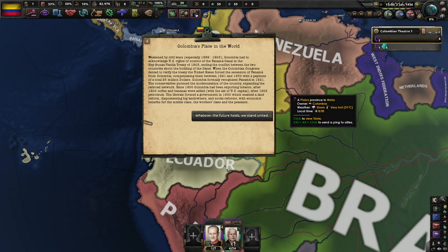Colombia's place in the world: weakened by civil wars, especially from 1899 to 1903, Colombia had to acknowledge US right to control the Panama Canal in the Hay-Bond-Navy Treaty of 1903. The US forced the secession of Panama from Colombia, compensating them between 1921 and 1930 with around $25 million. Colombia formally recognized Panama in 1921, and conservatives pursued modernization — expanding the railroad network. Since 1850 Colombia exported tobacco; after 1900, coffee and bananas were added with US capital. After 1905, petroleum, and the Liberals formed the government in 1930 enacting land reform and social reforms benefiting the middle class, working class, and peasants.